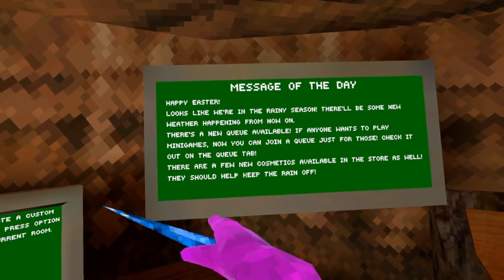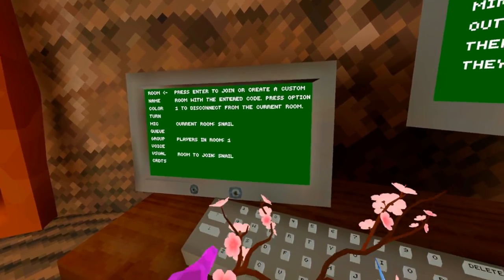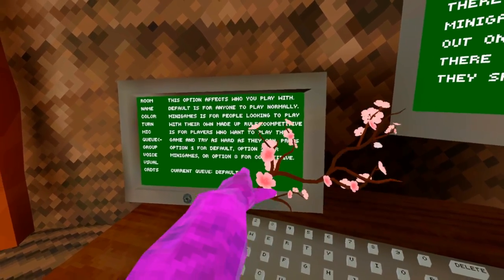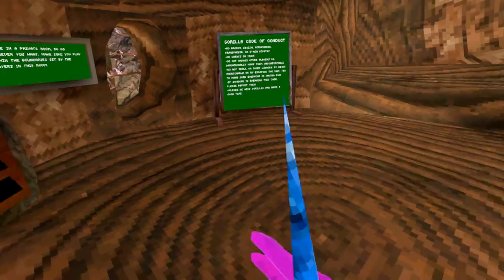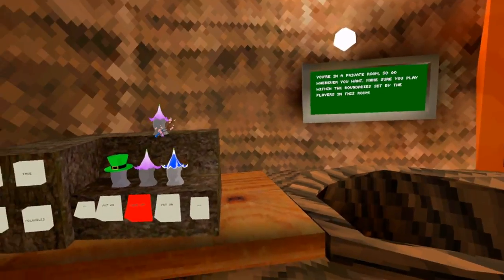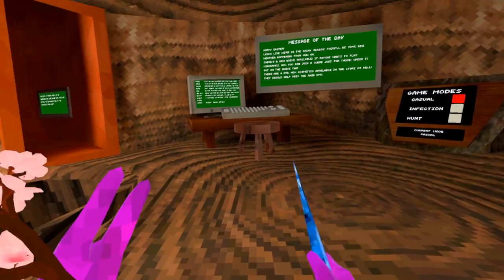There are a few new cosmetics available in the store as well — this should help keep the rain off. In the queue tab you can see we now have the 'Two for Mini Games' option.